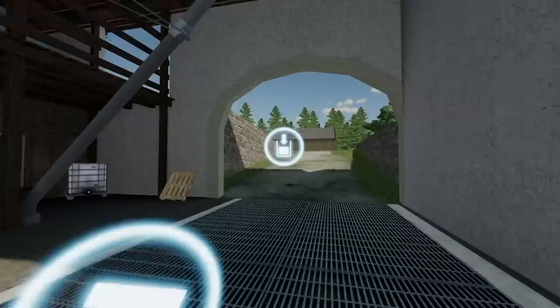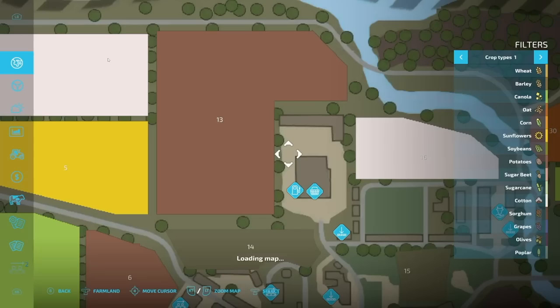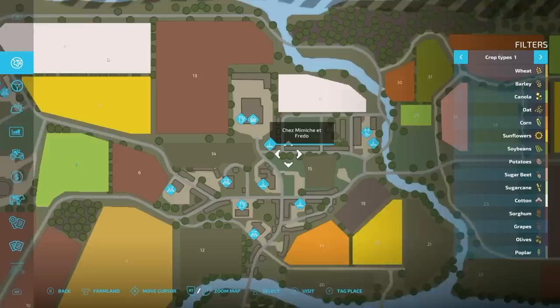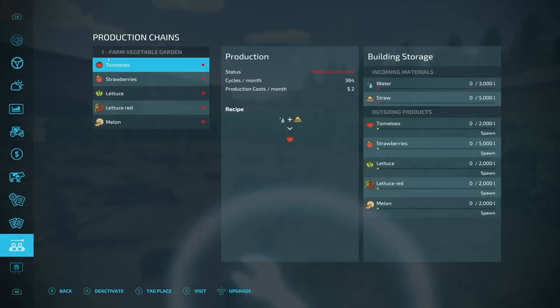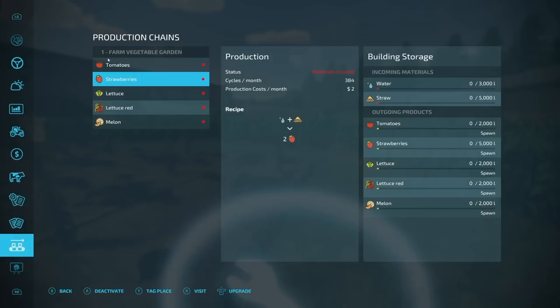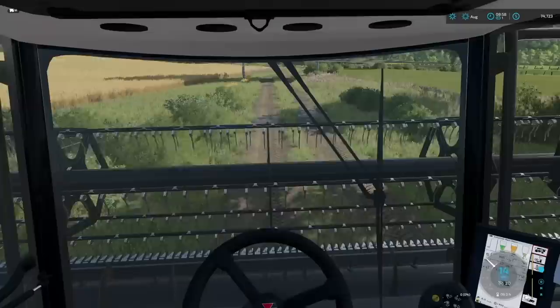For today there are a few things I want to accomplish. One is harvesting the wheat field - that should be nice and simple. We could also probably get started on the canola field depending on how much time we've got. I also want to get the production chain going - this is a vegetable garden basically. We need to get water and straw in and it'll make tomatoes, strawberries, lettuce, red lettuce, and melons. Yeah, I want that to happen - let's make it happen.